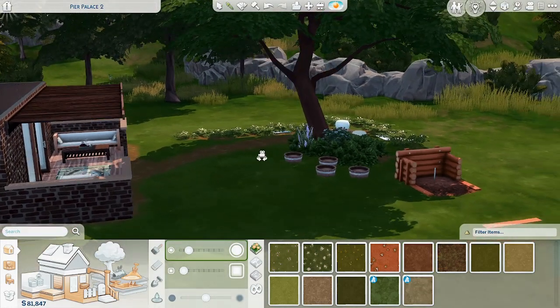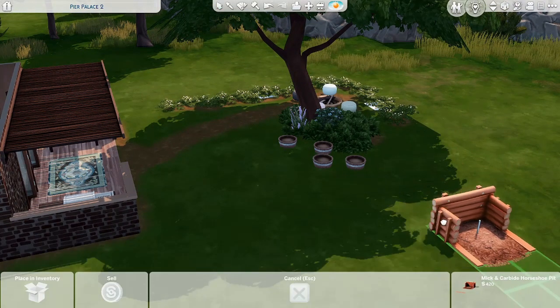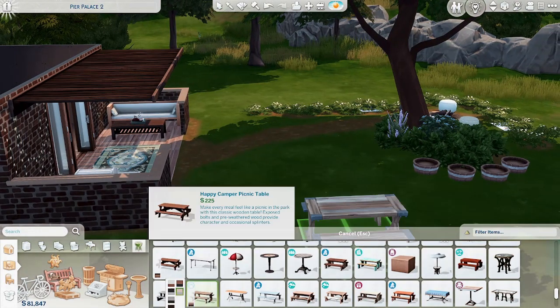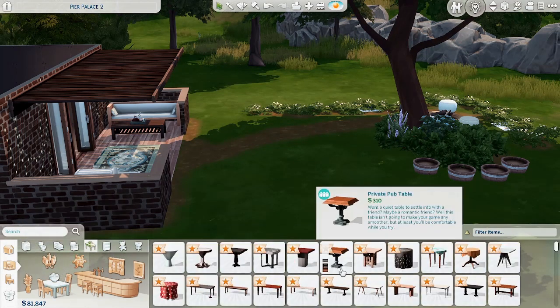I feel like I want a table near the grill. Do I want a picnic table or do I want to actually put like a dining room table out here? When I redid my game it put all of this stuff back in here as new — it's really annoying. I wish it would go away but I don't feel like clicking all of it.